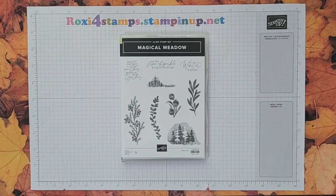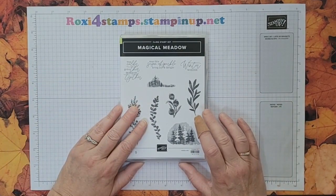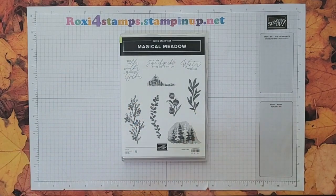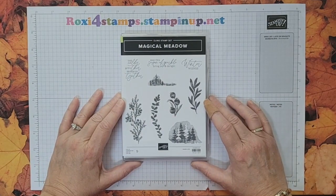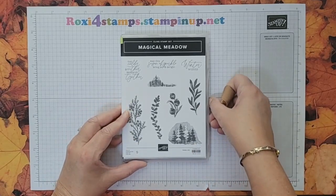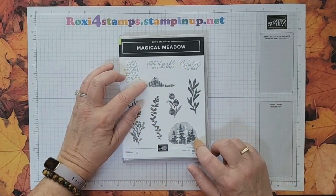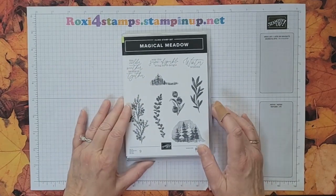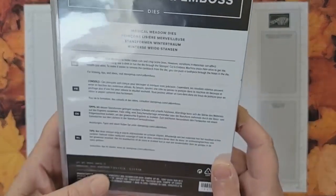Hi guys, welcome! Today is Saturday, September 2nd. I was in a quandary about what to feature today. I have a few sets left, and I got in the masks — I thought maybe I'd show those — but I'm going to show Magical Meadow, not so much for the stamp set, even though the sayings are great. The focal points are a little smaller than I'm used to, but we'll get over that. It is a nine-piece set.